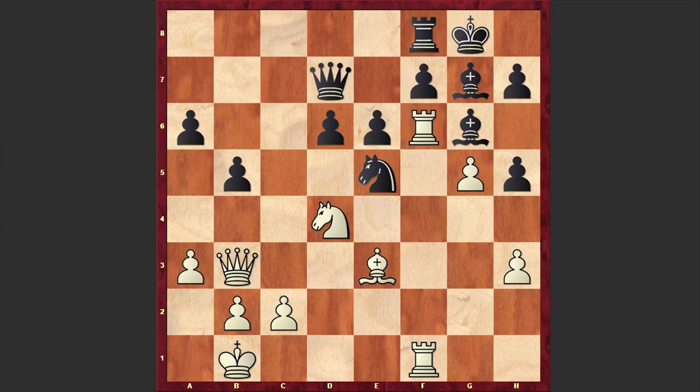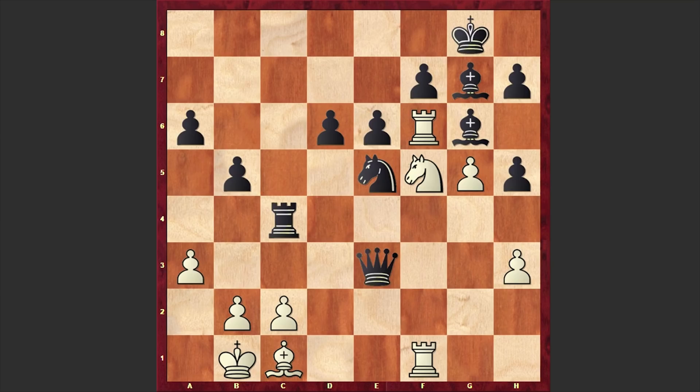Here we have e6, and Rf6 — an exchange sacrifice by Jeffrey Schoenck. The idea is: if Bxf6 then gxf6, and white can try to exploit the weaknesses of the dark squares. But that's going to be a very hard task. In our game we have Rc8, then Bc1 and Rc4 — Black wants to remove this defender and target the pawn on c2. Qe3 was played, Qa7, Nf5, and we have the exchange of queens on e3 with a very beautiful knight maneuver.